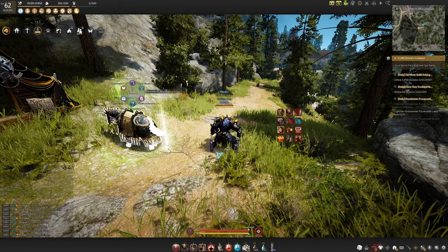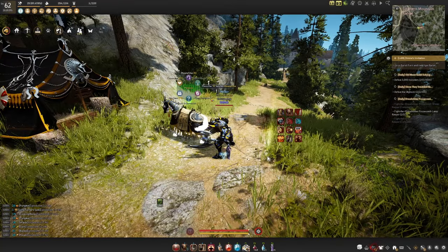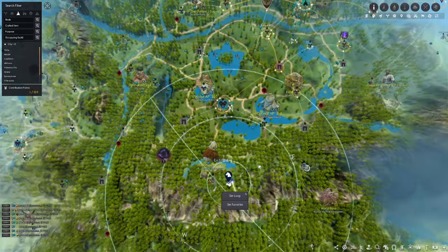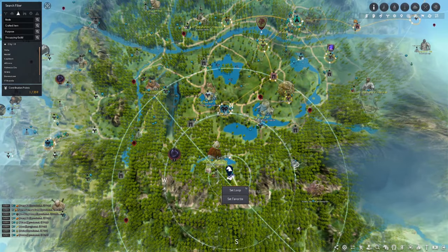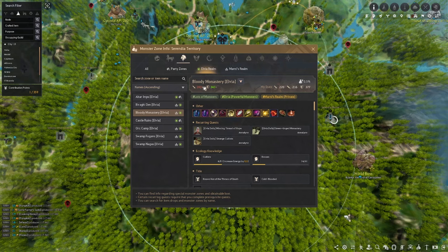Alright, now that we're back from the ad break, let's get into today's guide for Bloody Monastery. Bloody Monastery is located just southwest of Heidel. This is an Elvia spot that requires 280 AP and 340 DP. Ignore my stats — I have my node war gear on. The mob type here is human.